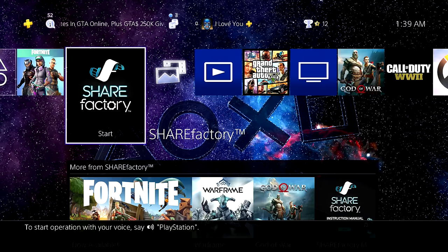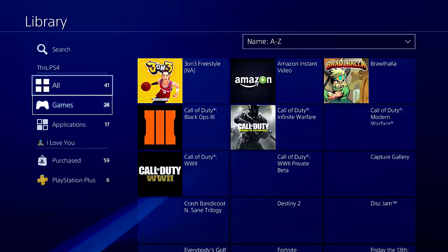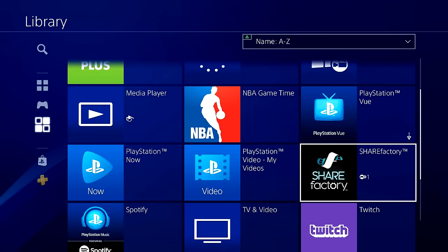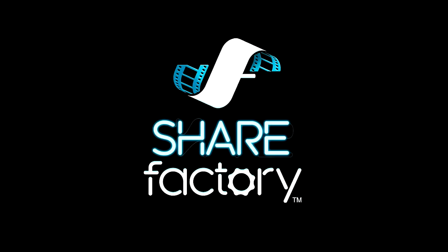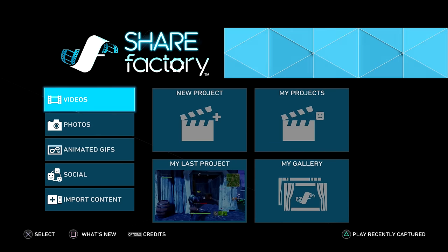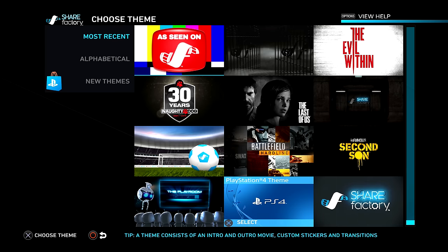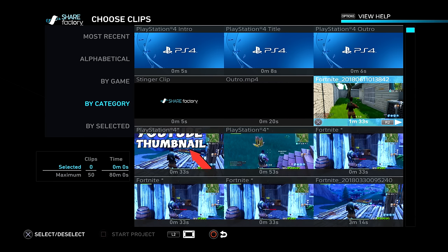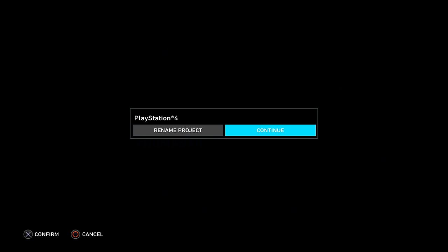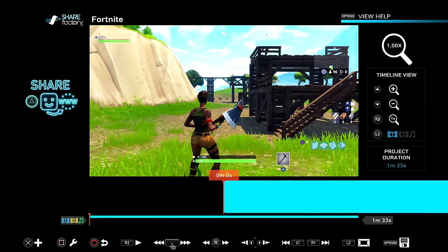If you don't have ShareFactory, go to your library, then Applications, and you should see it there. Open the app. Here's the layout — focus on Videos, go to New Project, and you'll see some themes. It doesn't matter which one you pick because you'll delete them anyway. Uncheck the checkmarks since you don't need those. Select your recorded clip, press square to start the project, and rename it — I named mine 'Fortnite' — then press Continue.